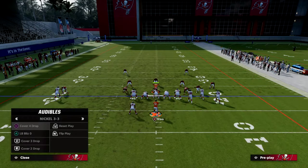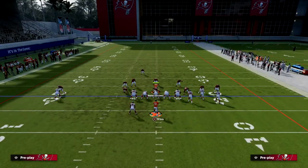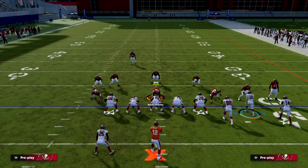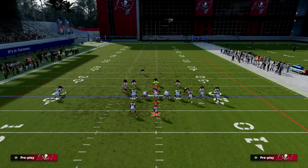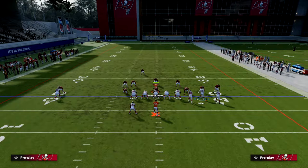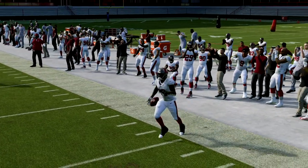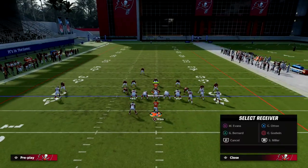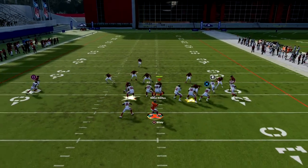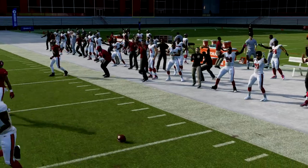How does this play work against zone coverage? You want to run this to the short side of the field, because when you do, Scotty Miller on the streak will be better for clearing out this corner route — just because of the way zones work in this game. Short side floods are actually probably better than wide side floods this year, especially from compression. Zones really struggle to get outside, and it might even be worse on the short side. So if they're not base aligned and they're in zone coverage, it's almost impossible for zone coverage to stop this — the curl flat player can't get outside because they drift so slowly.